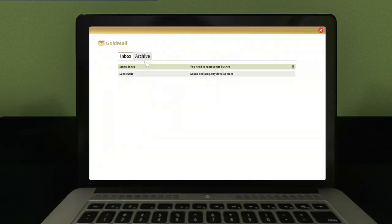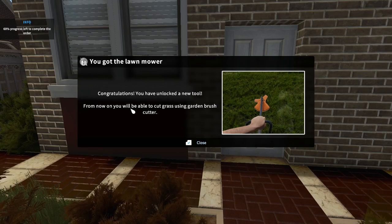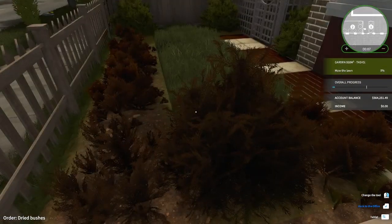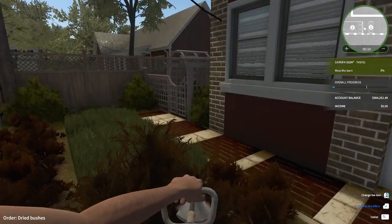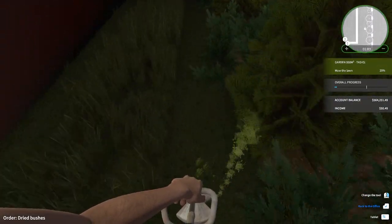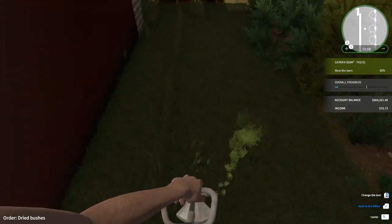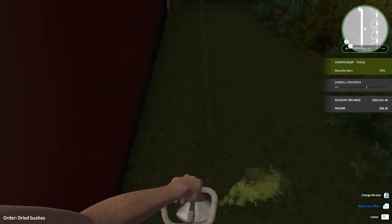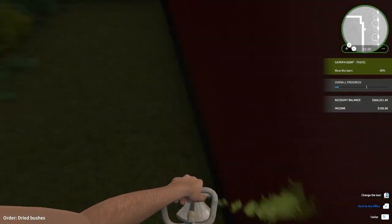Let's see if we have any more emails. You need to remove the bushes — is this the same person? 'You put in bushes for me. You put too many bushes in my bushes, so I need you to remove the bushes.' Congratulations, you have unlocked a new tool — you'll be able to cut some brush. Truly, you are the Gordon Freeman of the garden world. I'm not using a crowbar, I'm using a trimmy buddy.